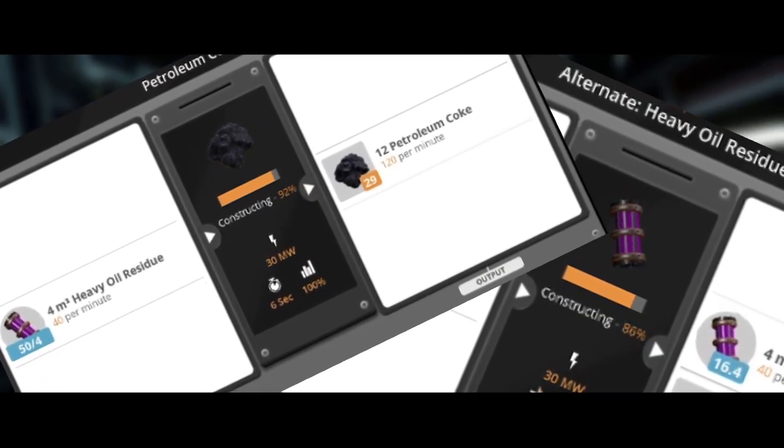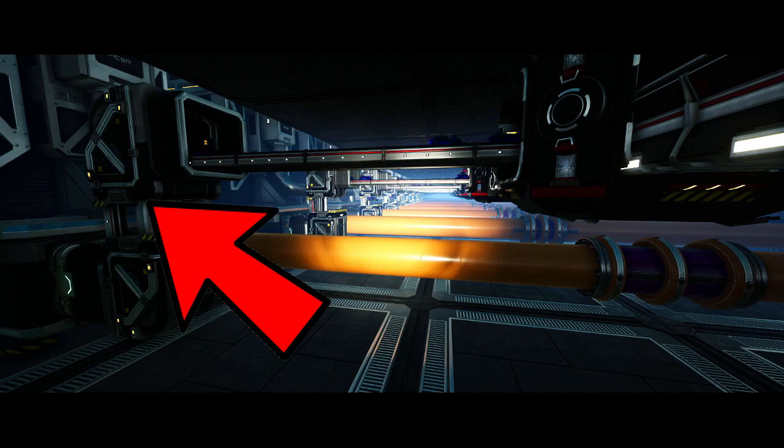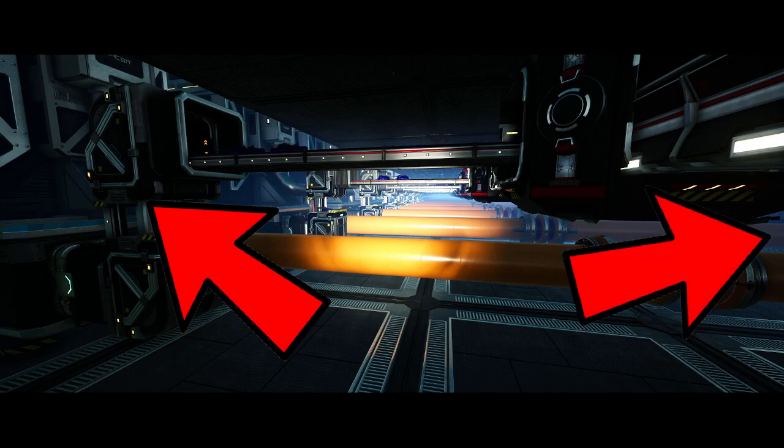The heavy oil residue recipe and Coke produce at a 1-to-1 ratio — one refinery making the HOR and one refinery making the Coke.